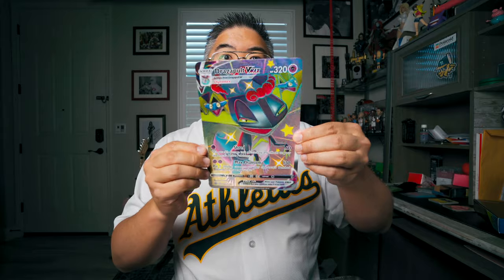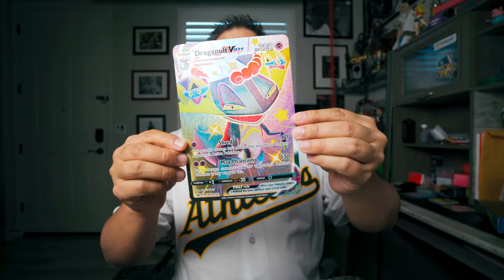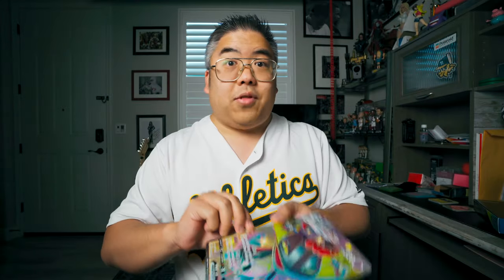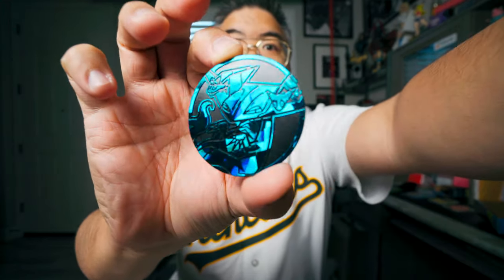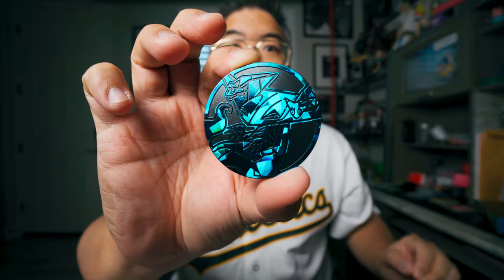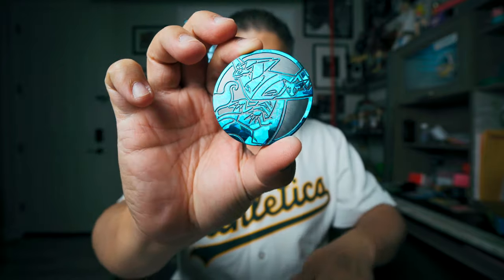So first of all, let's carefully take this out. This is the giant Dragapult card that you get. Really cool. I'm going to put that in one of those Pikachu binders that I got for oversized cards — they finally came out with oversized card stuff. And then here is the Dragapult coin. Let me see if I can focus in on it. Really nice looking coin.